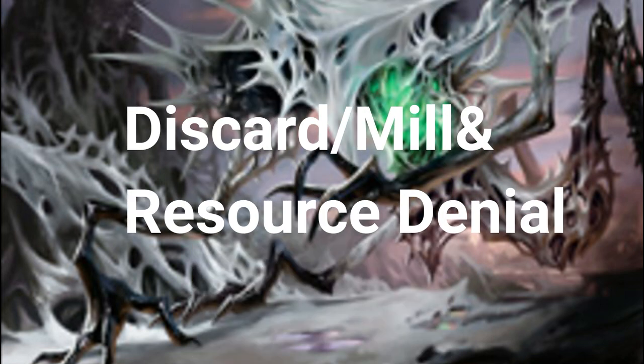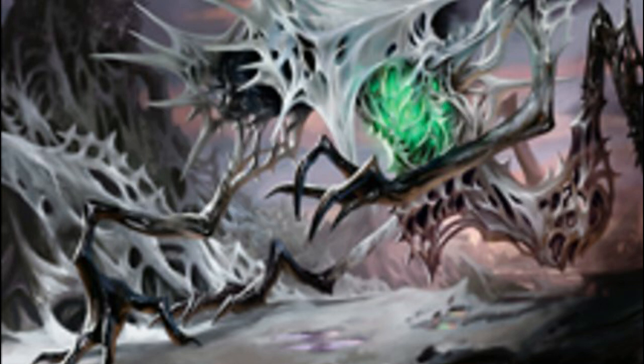Finally, we're getting into our discard/mill/resource denial build. The only downside is that to take full advantage of it, you'll want the majority of your deck to be black. But we're going to round it out with enough green mana ramp, blue card draw, and some blue mill cards so you still have a nice balance.